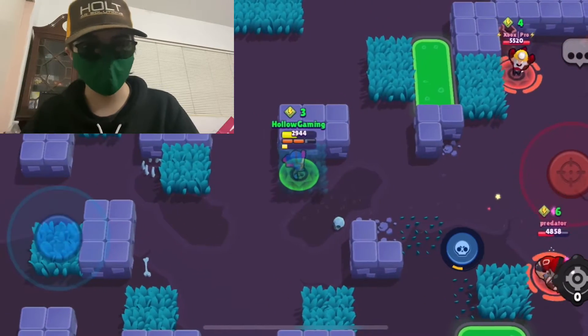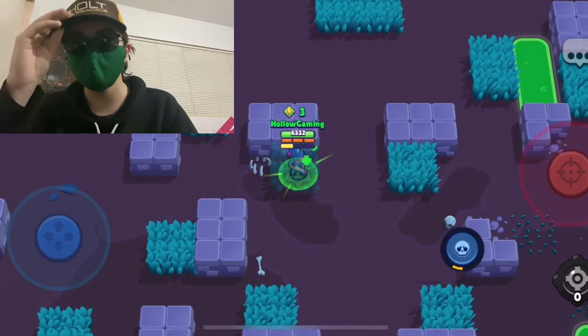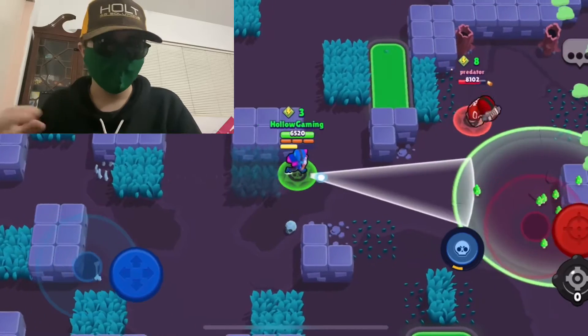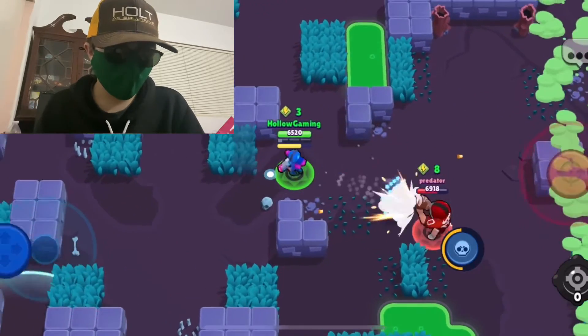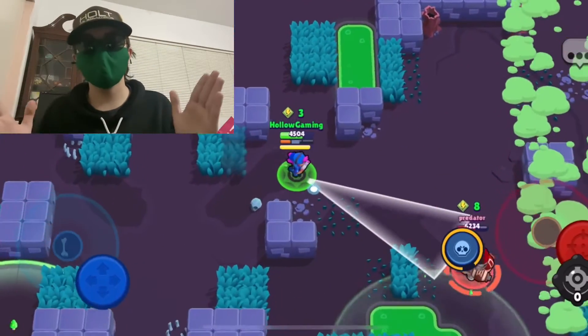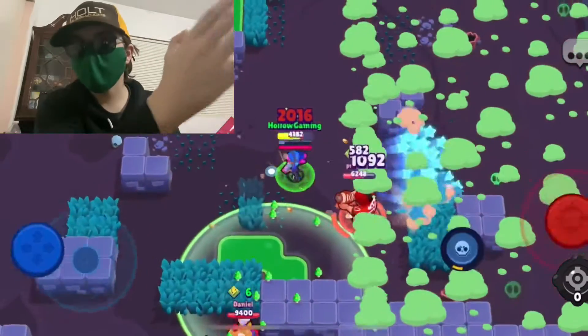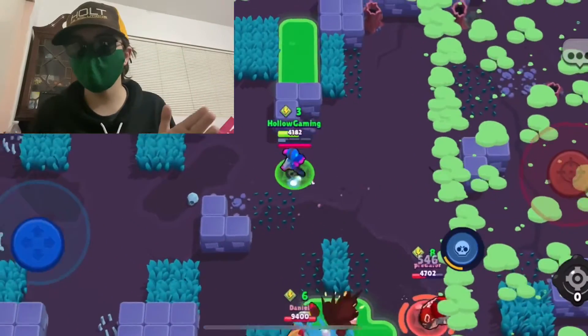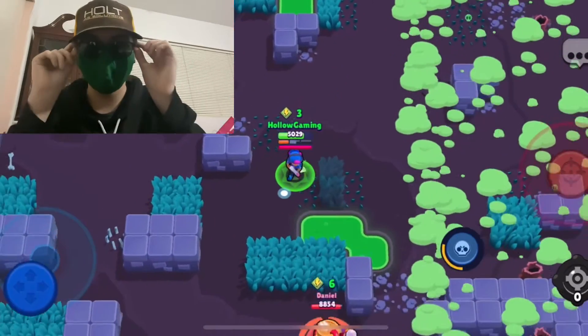As for gadgets, her first gadget is Fast Forward, in which she dashes forward a little bit. Her second gadget is Clay Pigeons, in which whenever activated, her next shot has a much narrower and longer range. Basically, she can hit enemies from a little bit further with a narrow shot, meaning more damage.